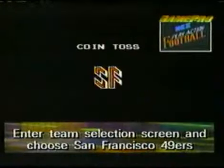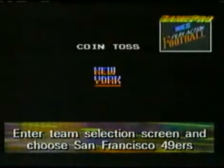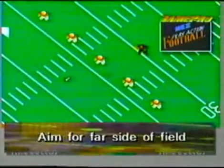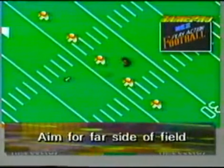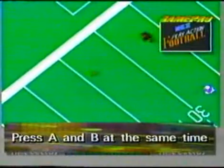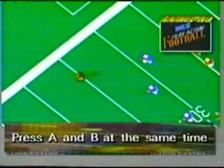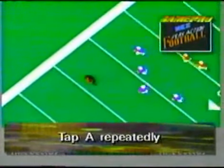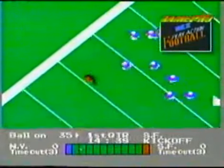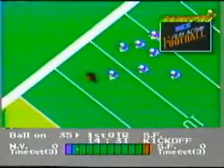Let's watch it again. First, choose the San Francisco 49ers on the team selection screen. Aim your kickoff to the far side of the field, which is on the top of the screen. Next, kick a medium onside kick. Now quickly press the A and B buttons at the same time to switch to Ronnie Lott. Tap button A as fast as you can to move Lott to the ball. If he gets there before the opponents, he'll pick up the ball and head for the goal line and score a quick six.